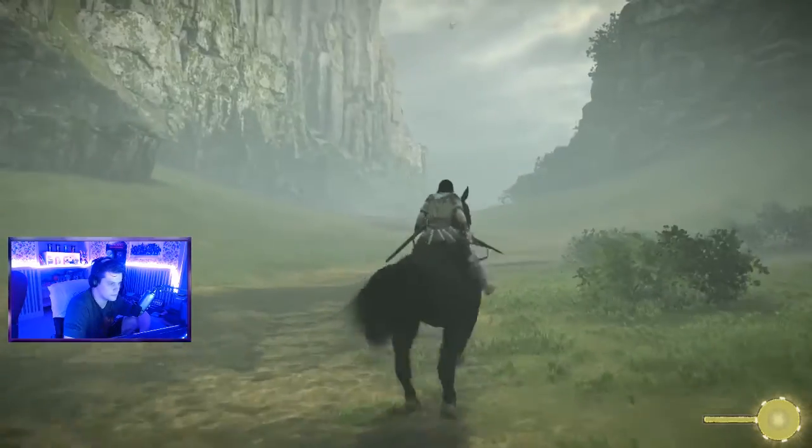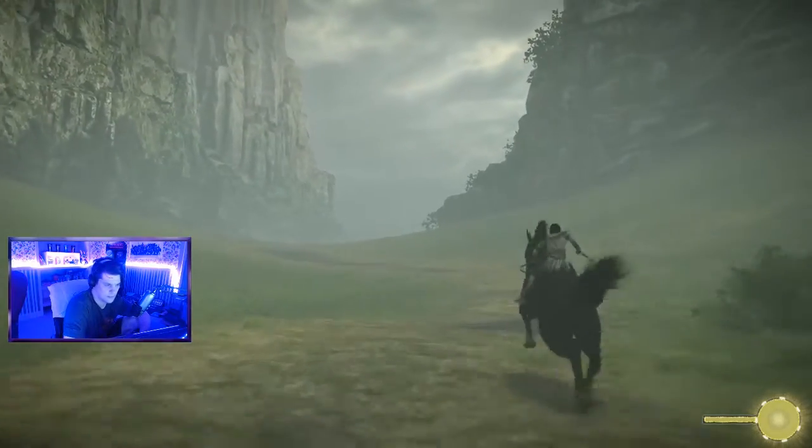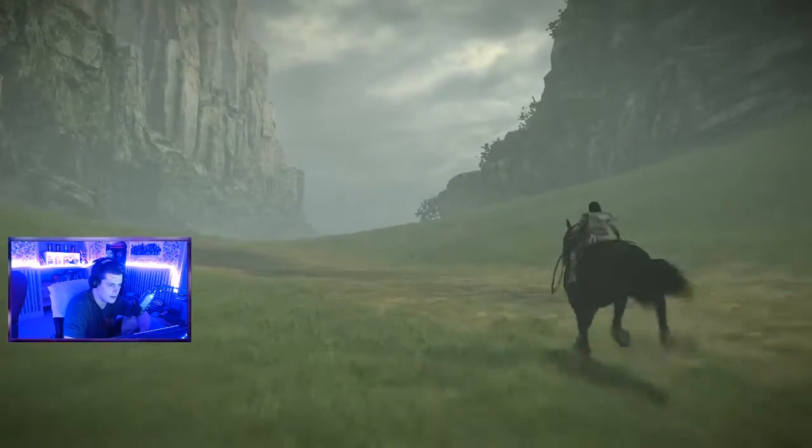Hey everybody, I'm Ryan from 2CatGaming and I just wanted to give you some tips on how to control the horse in Shadow of the Colossus, because I struggled and you guys might too. So in order to make it go faster or move at all, you need to tap A, and you can hold it to maintain the speed that you're going.